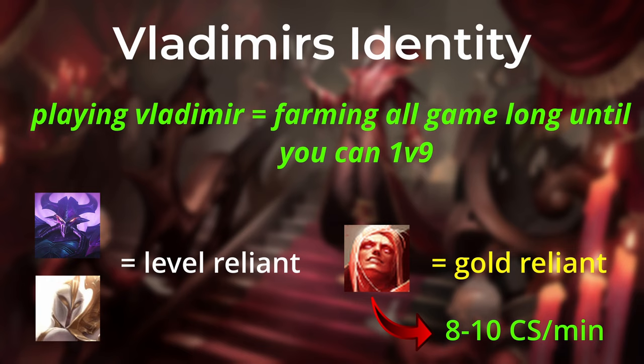In this sense Vladimir is a bit of a strange scaling champion. For example, when playing Kassadin you could fish for kills and roams because giving up farm isn't the end of the world — champions like Kassadin or Kayle are not only gold reliant but mainly level reliant, with a huge power spike at level 16. That's often not the case with Vladimir. Vladimir is not level reliant but heavily relies on gold income. When playing Vlad you should always aim for at least 8 CS per minute, ideally 10 CS per minute.